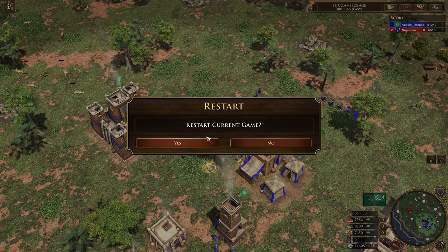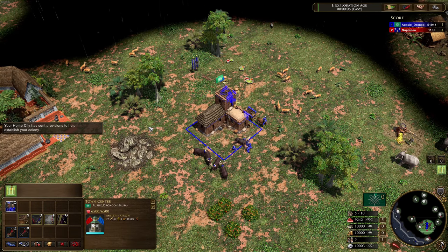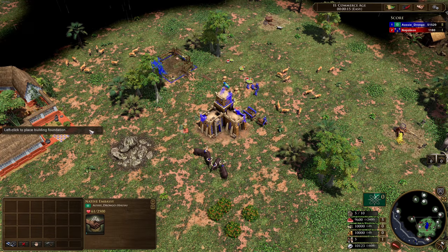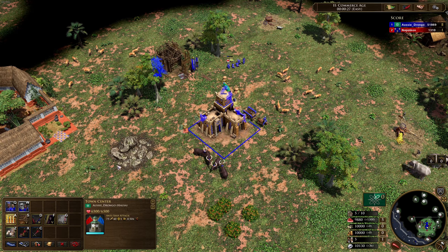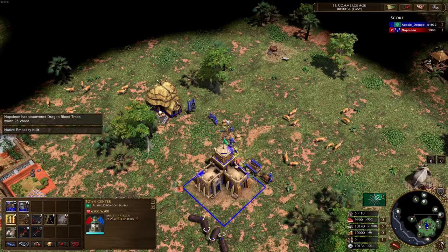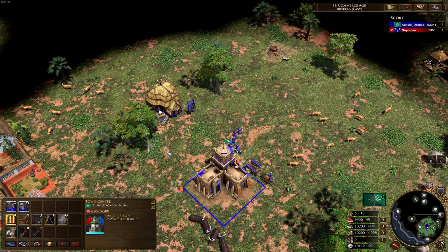Now we're going to restart the game and take a look at the two native tribes you'll also have access to in the second age. The first one are the Berbers, a native tribe I'm a big fan of. They're like an all-in-one anti-cavalry minor civilization. You get the native embassy builder as your age-up bonus, which lets you automatically train native units. In addition to that, you can also train Berber nomads — they're villager units that are much faster at gathering natural resources like hunts and trees. They gather at the same rate on coin mines, but they're much slower at agricultural work like farms and mills. You have a limit of five of these.